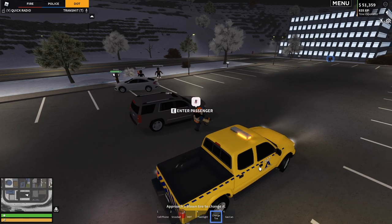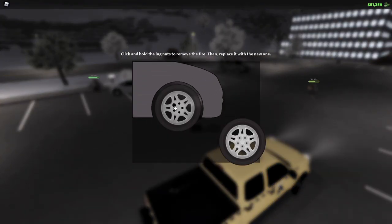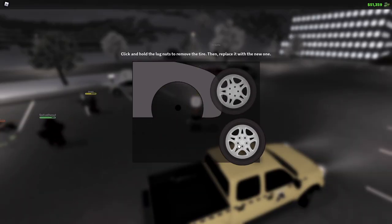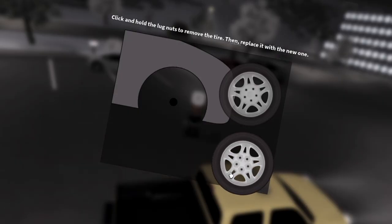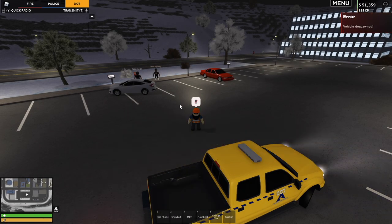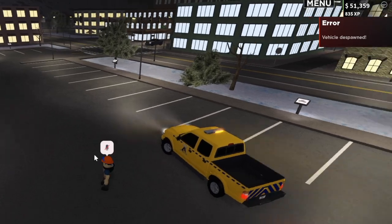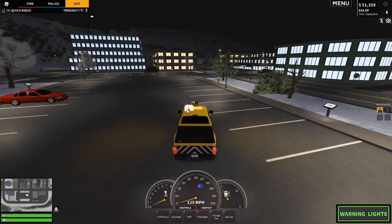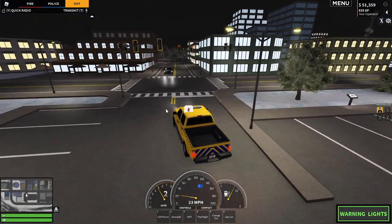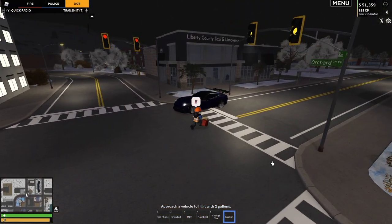Looks like somebody needs a tire change, but I don't know that his vehicle is going to stick around long enough for me to change the tire. And no — his vehicle already respawned. Although the menu is translucent I can see what's happening: there's no longer a vehicle there, but hopefully I still get some points for going through the minigame because there's no way to exit once I'm in. Error — vehicle has despawned. They make you go through all of that only to tell you you can no longer get your XP. That was a waste of my time.